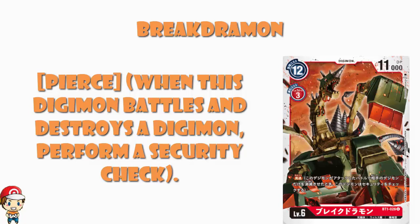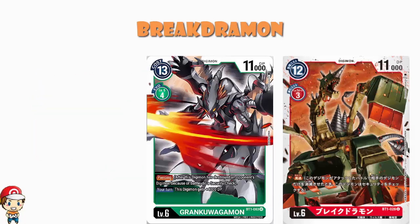Here's my problem. I'm not entirely sure, outside of the fact that I'm playing a red deck, why I'm playing this over Granku Wagamon — or however you pronounce it. Because the green dude here — okay, it is a 13 cost to play normally rather than a 12 cost, and it is a 4 cost to evolve rather than a 3 cost. But it also has Pierce. And on your turn — and it is only on your turn — you add 4,000 power to this Digimon.